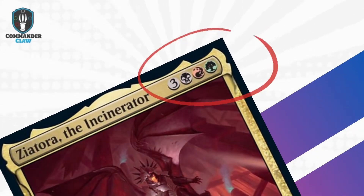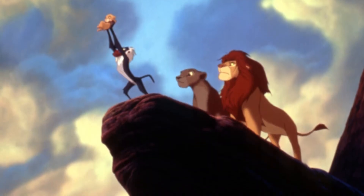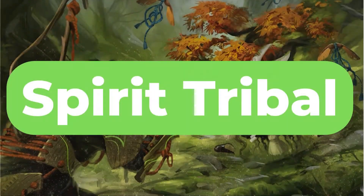Zeatora's mana value cost consists of the green-black-red color combination known as Jund. We look at Jund as the circle of life and death, and you can portray that within your EDH deck. So this leads us to our ideal creature type: Spirits.